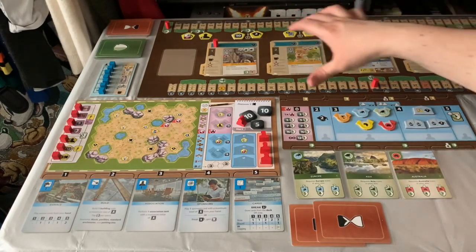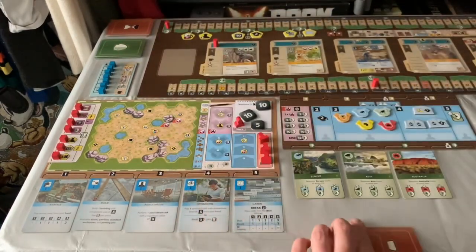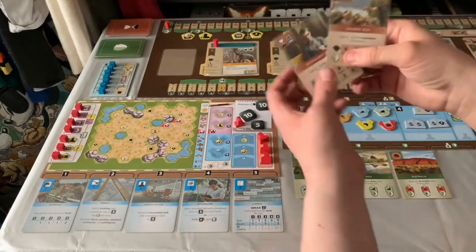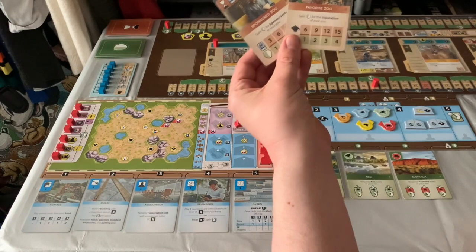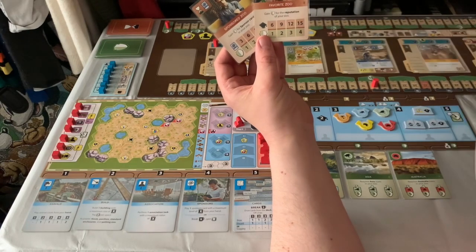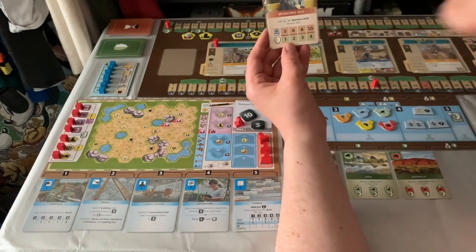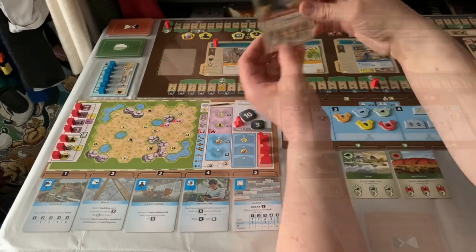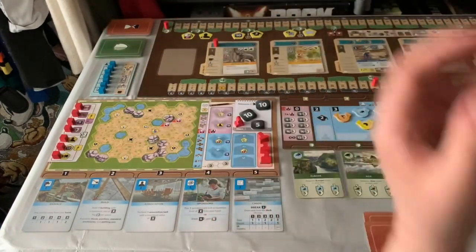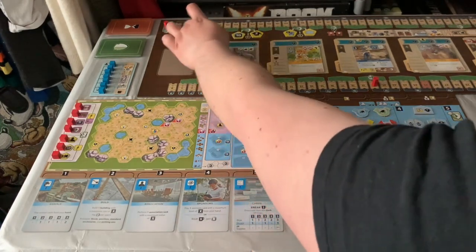There are a lot of symbols up there and all the symbols mean certain things — we'll go over the symbols later. Just left of the board we have the end game scoring cards; we get two of these and at one point when we hit 10 on this track we pick one. I have 'Favorite Zoo' and 'Sponsored Zoo.' One gives conservation based on reputation, the other gives more conservation based on sponsored cards played. Underneath that are conservation cards — three of these randomly — and doing these tasks will unlock more conservation points.